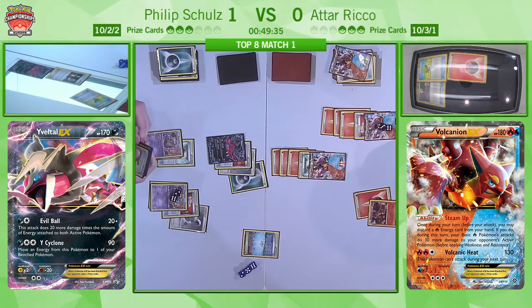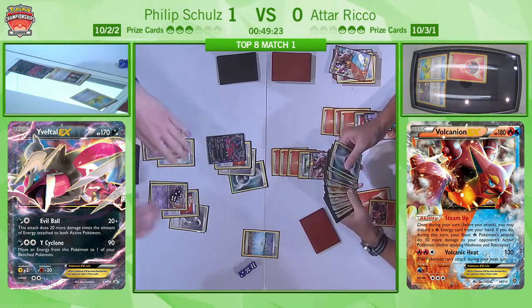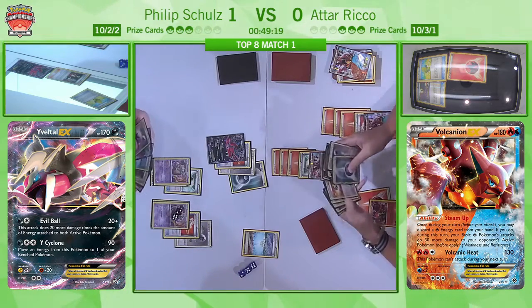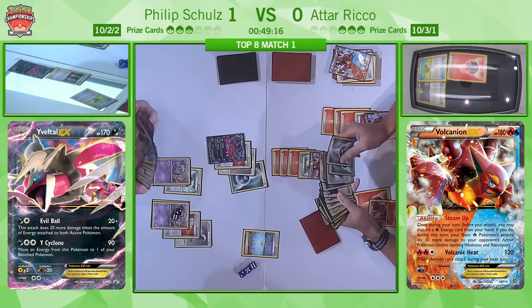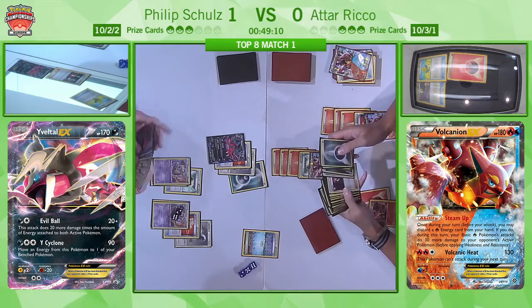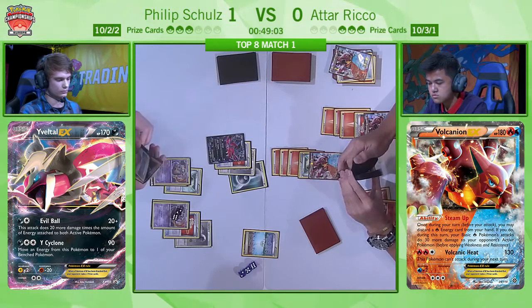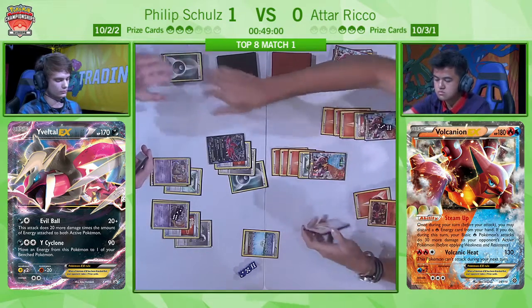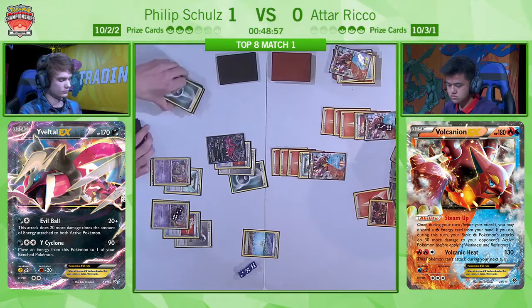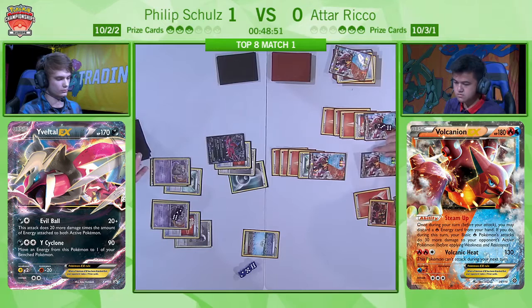And if you're Atar there, you have got to be feeling good. That was a lovely passage of play — you can see why these two players are in top eight. Philip had the Lysandre there and was keeping it in hand thinking, if I ever get this Garbodor out of the active, I am at least playing a Lysandre to make it count. And a huge point here — looking at Philip's hand, he has the Yveltal EX, a Double Colourless Energy, and from the prizes, he took a VS Seeker. So next turn he'll play Max Elixir and Double Colourless Energy onto the benched Yveltal EX, try to Lysandre up the damaged Volcanion and finish it off whilst having another Yveltal ready to go.